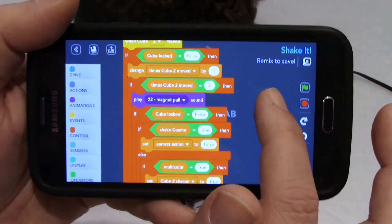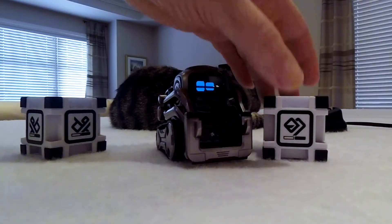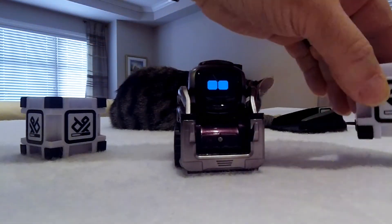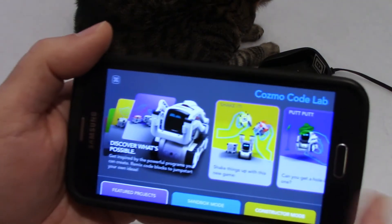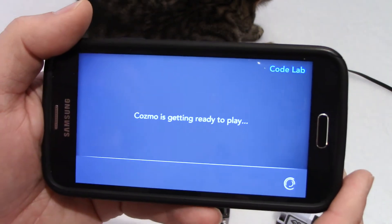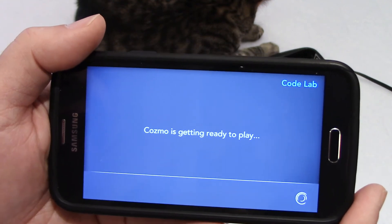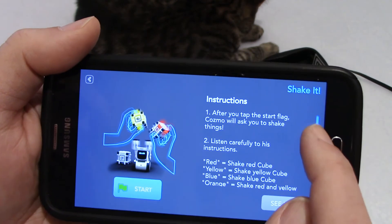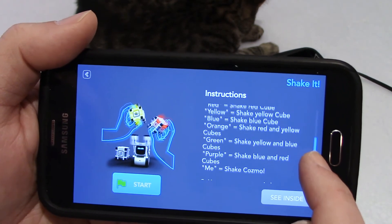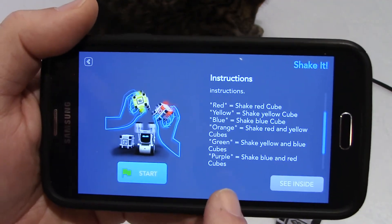This is a lot of coding, but what's nice in this game is that it's teaching kids their colors by mixing yellow, red, and blue. Like we saw in the instructions — you need to mix colors to get green, purple, and orange. And then you can also shake Cosmo.